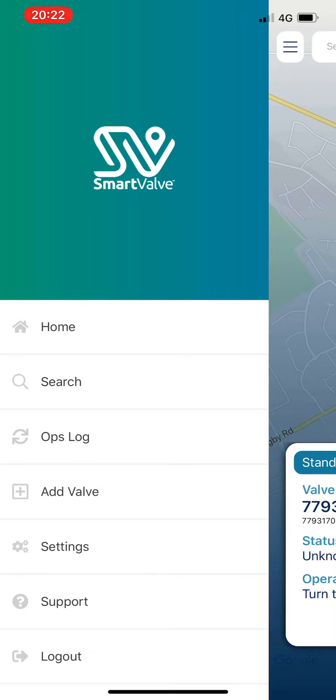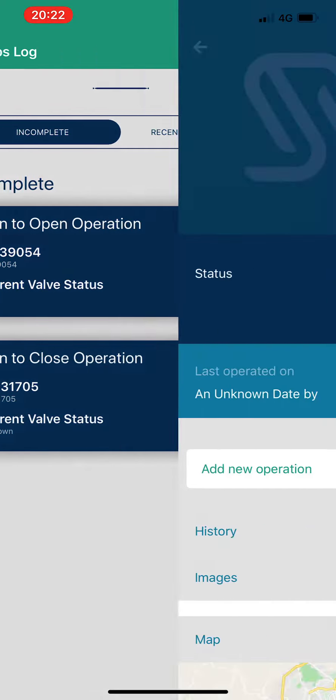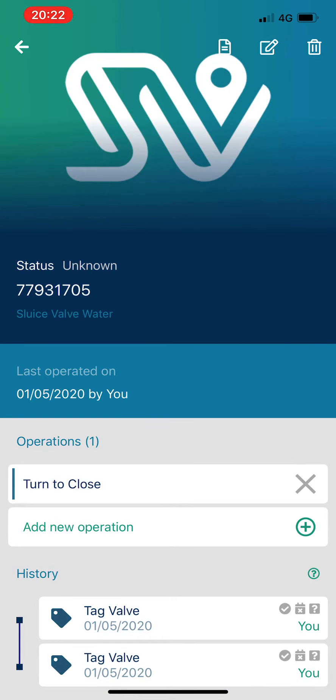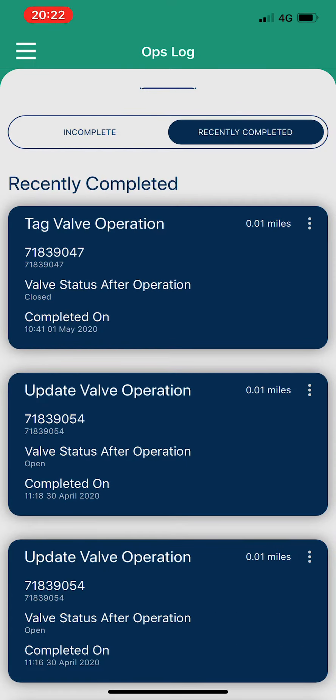We've added this Opslog tag now — if I just click on the menu there, the third one down is now Opslog. The incomplete operations that you've still got to do, which were the two job cards on the screen, are there, and simply clicking on those will take you through to that valve to do that job. But we've also got the recently completed ones.